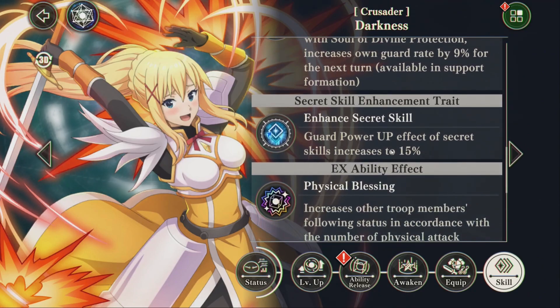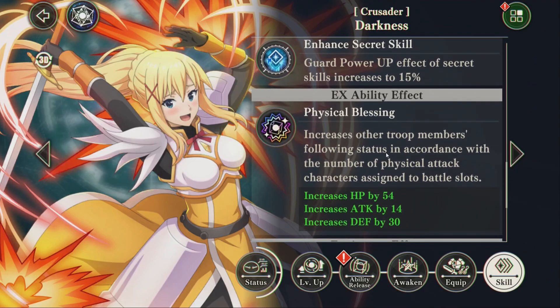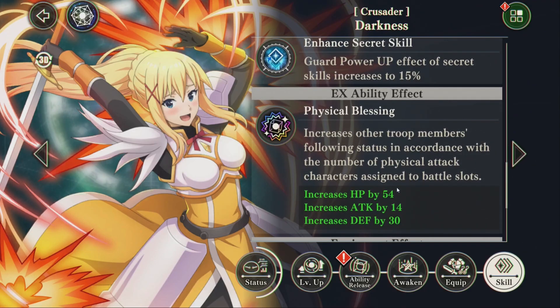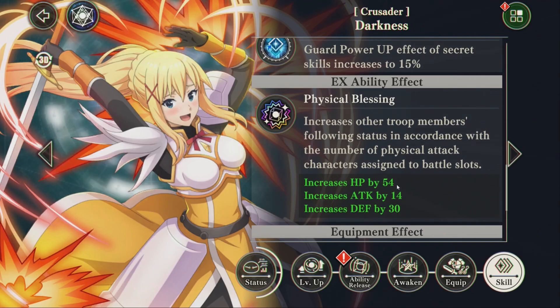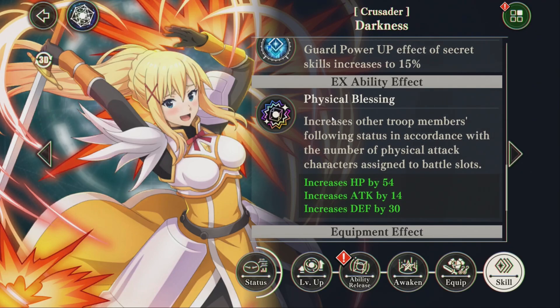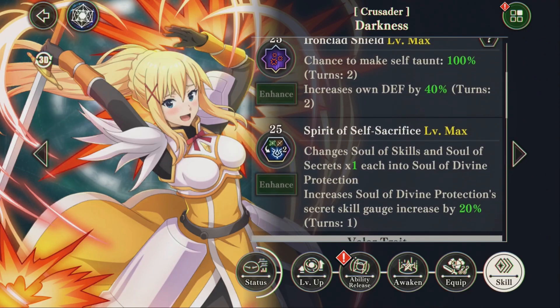At level 120, she gets extra guard power up, and then she increases other team members — but it's just physical characters. So yeah, she's an orb-changing tank. Let's put her on some blue teams and see how well she functions.